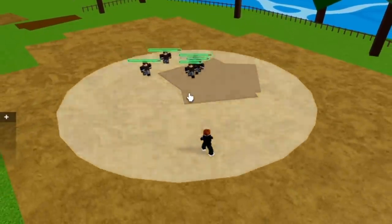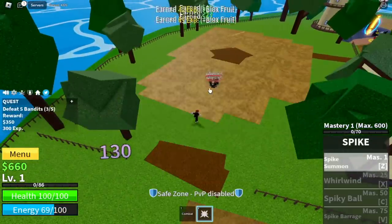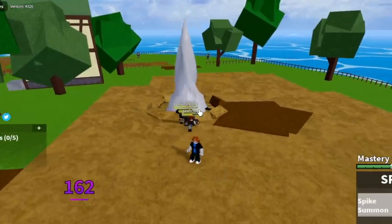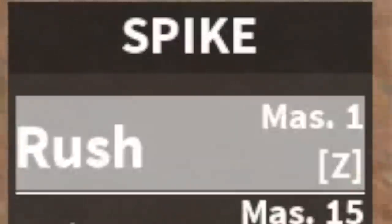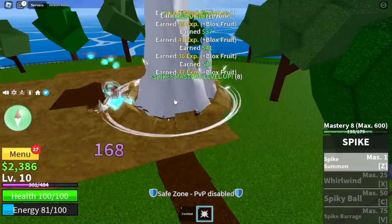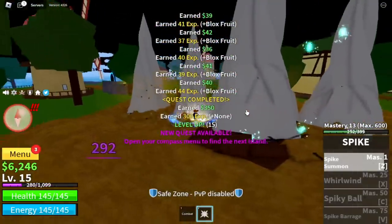I'm gonna show you the Spike Summon. There are two ways to use it. First is to hold it for a wider range of attack, or just tap it to release the attack faster but with a shorter range. Comparing it to the previous skill, the Rush — if you're gonna ask me what is better for grinding, I will choose the Rush. If you agree or disagree, comment in the comment section.